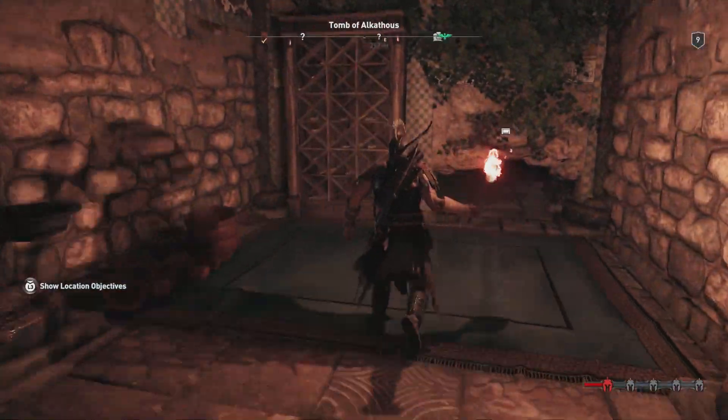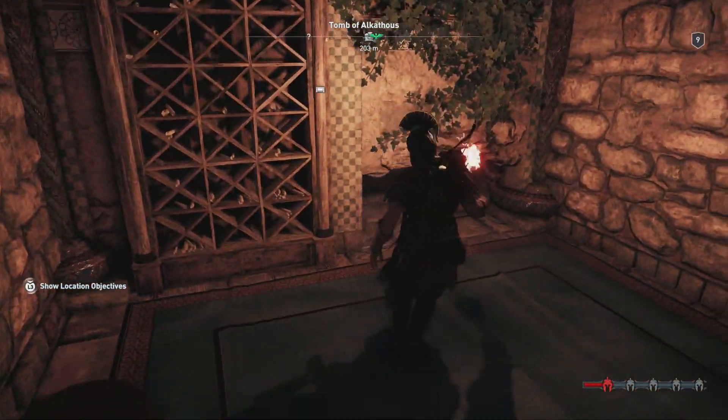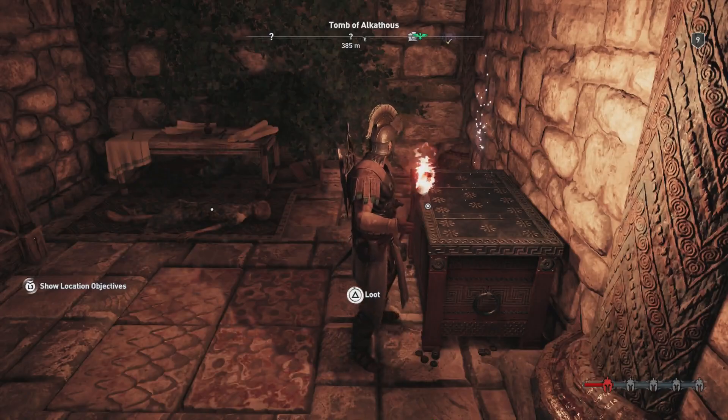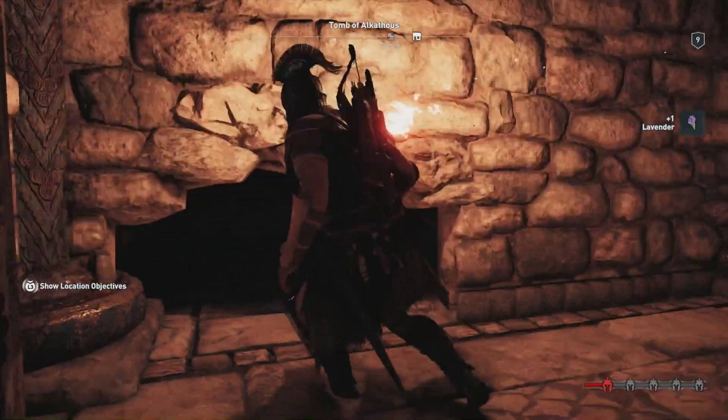Keep on going down the stairs and over to our right — right at this point it'll be covered with these pots, so go ahead and smash the pots and then you'll actually be able to get access. Right there's where the pots are gonna be — go ahead and do whatever you need to do to smash them and you'll be able to get another loot treasure style box right here, so go ahead and pick that up.